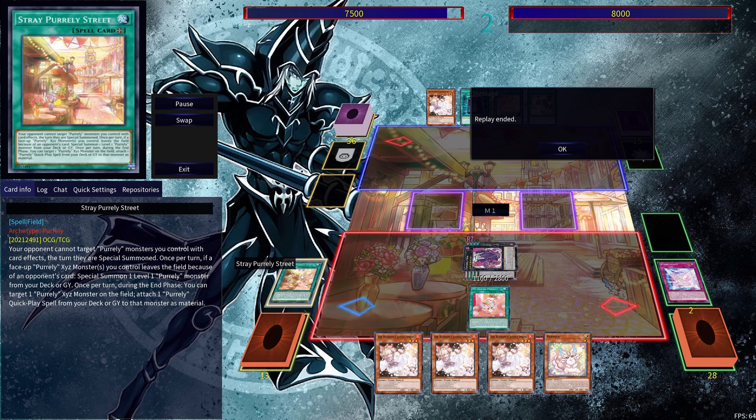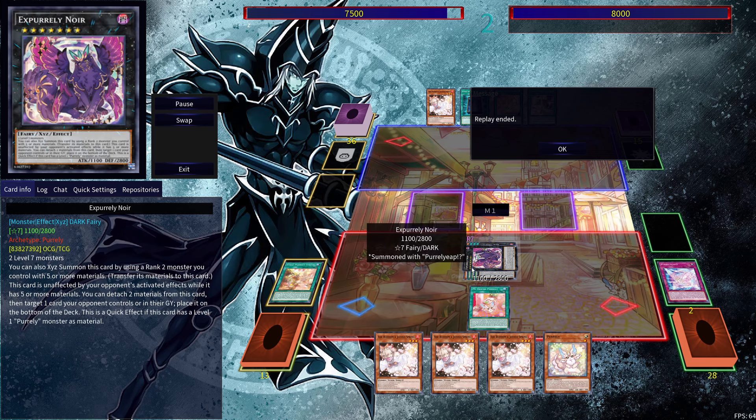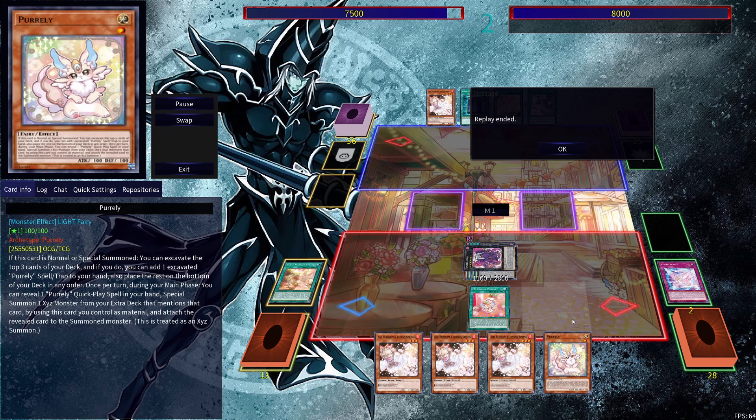And not only that, but we do have Straight Pearly Street here, which makes it so your opponent cannot target Pearly Monsters you control with card effects on their special summon — and it was summoned during our opponent's turn, so they can't be targeted. And ex-Pearlly Noir, when it has five or more materials, is unaffected by your opponent's activated effects. Just keep in mind that right now it does have five materials, but eventually when you start detaching to use its effect, it's not going to have that protection. You do draw four cards, which is pretty crazy. And if you're able to establish a decent board beforehand, even outside of this combo, that's going to ensure you have a pretty strong board for your opponent. Now let's go to the final combo.